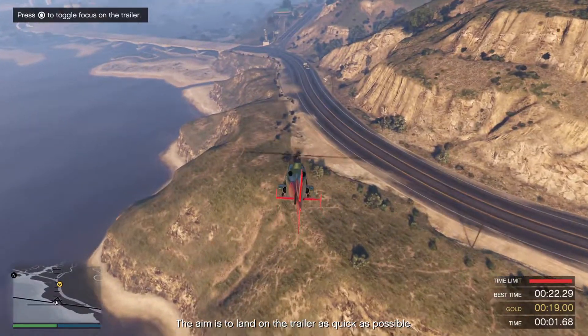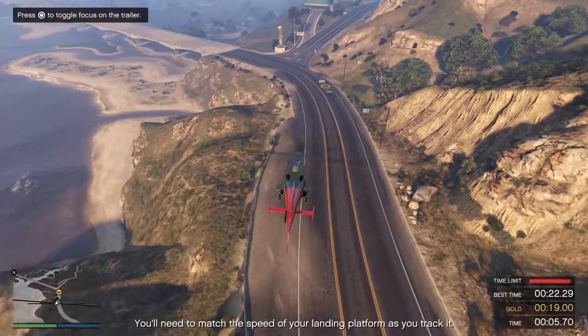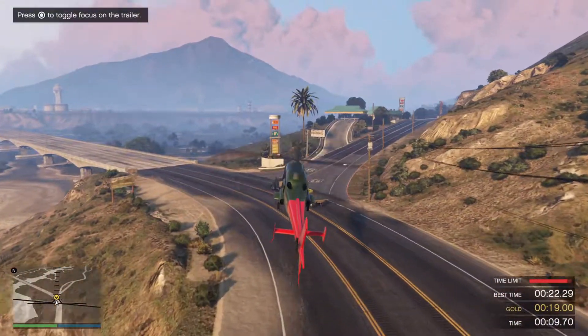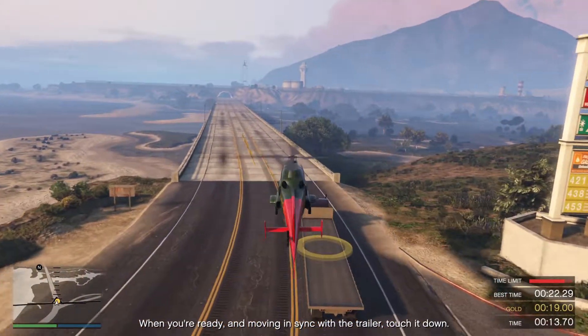The aim is to land on the trailer as quick as possible. Bring the chopper down to just above the trailer. You'll need to match the speed of your landing platform as you track it. When you're ready and moving in sync with the trailer, touch it down.